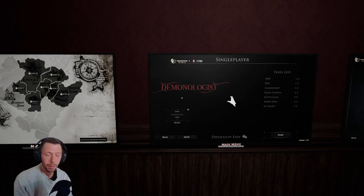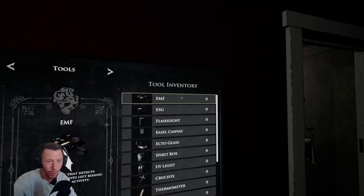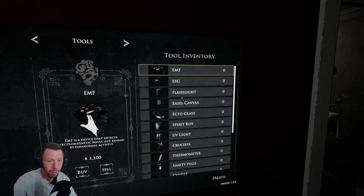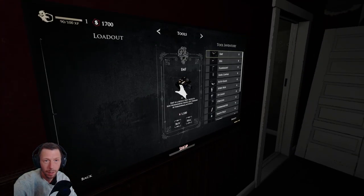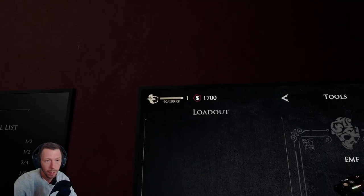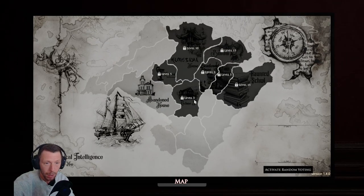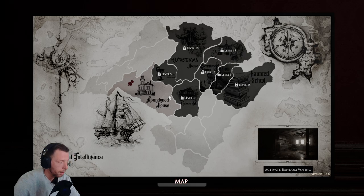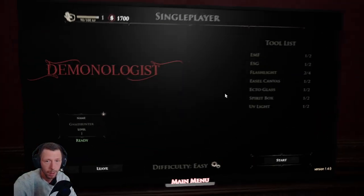Hello friends and welcome back to Friday Night Files. The grind is real in this game, at least in the beginning before we can buy better equipment and stuff. We are six episodes in, we have not even reached level one yet and we need level three just to get to another location. So we'll keep grinding on abandoned house, and if you have any suggestions or tips and tricks on how to be better in this game, please comment them down below. But for now, we'll grind it through.